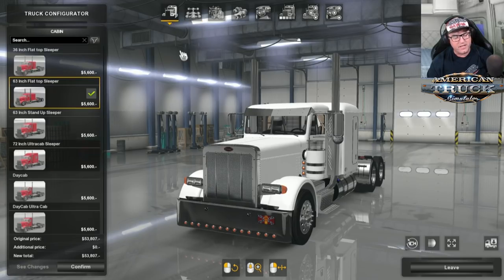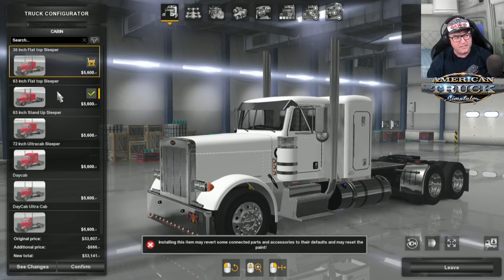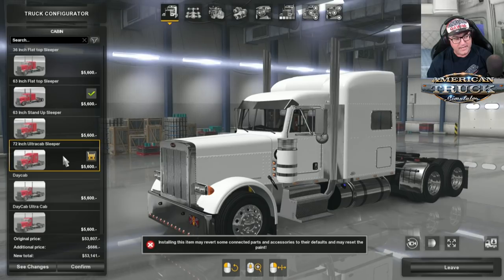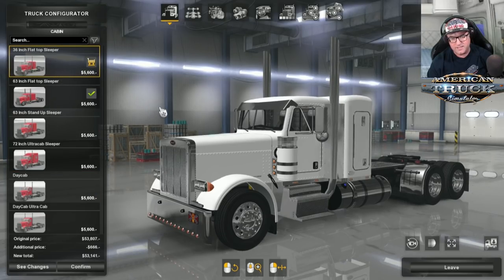Let's go to the cabin first. We have the 36-inch cabin, 63-inch, 63-inch stand-up sleeper, 72-inch ultra-cab sleeper, day-cab, and ultra-cab. There are a few different choices. Let's go with the 36-inch sleeper.